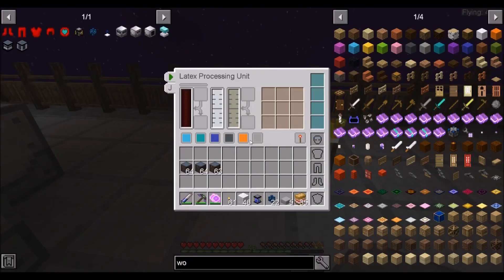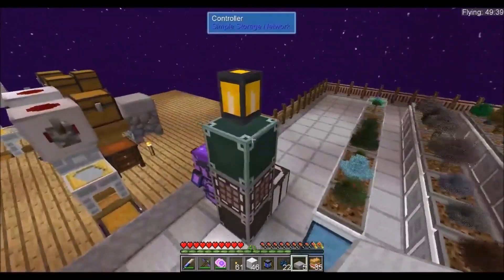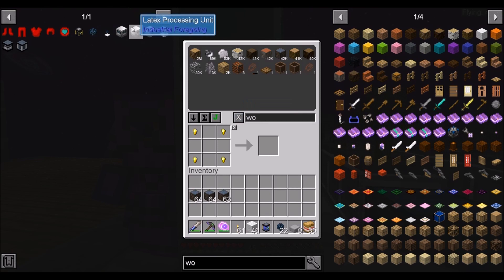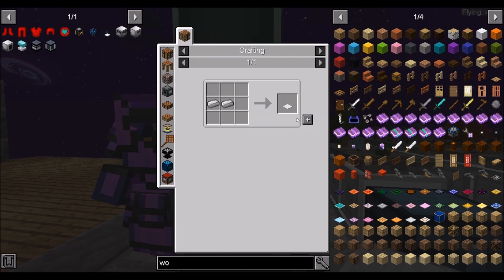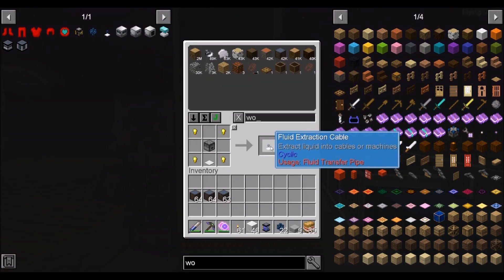Let's take a look — this does not have any latex just yet, but we're going to need power, a GPS unit, and we need to supply it with water. So we're going to need another extraction cable, a dropper, and a weighted pressure plate. Cyclic makes things easy.